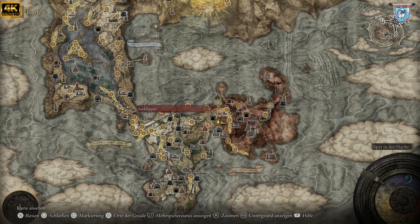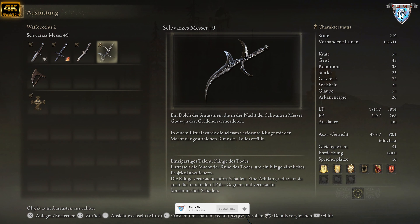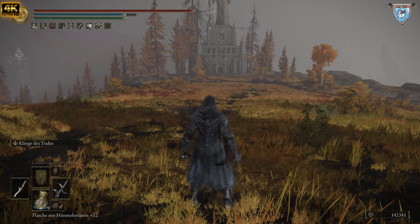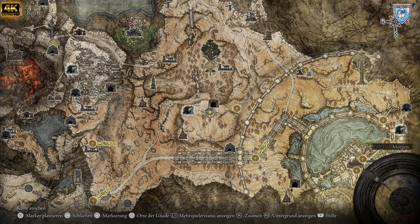Auf zur nächsten Waffe. Das schwarze Messer ist bei mir auf Level 9, werde ich demnächst noch höher pushen. Dazu braucht ihr uralte Drachen-Schmiedesteine. Der Dolch der Assassinen, der in der Nacht der schwarzen Messer Godwin den Goldenen ermordet hat — in einem Ritual wurde die verfrommte Klinge mit der Macht der gestohlenen Rune des Todes erfüllt. Wir wollen ja den Tod bringen, und das ist richtig stark. Hat eine große Reichweite.